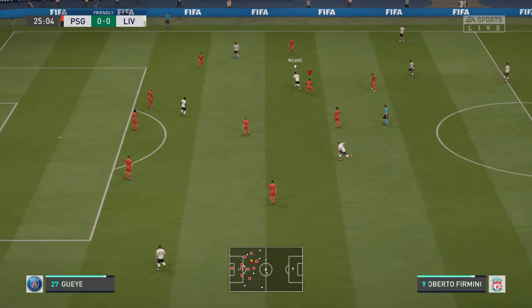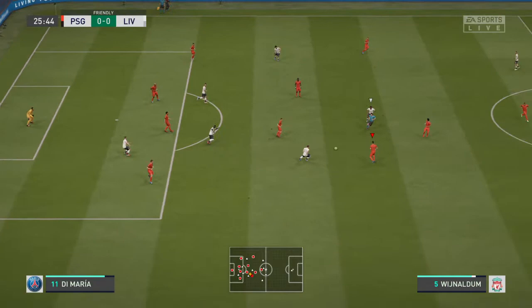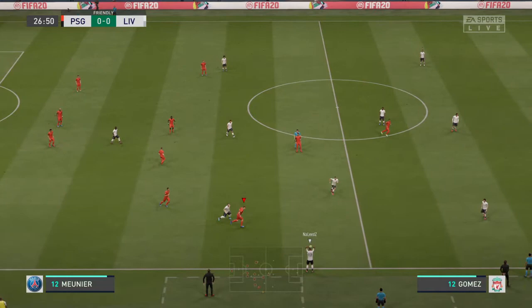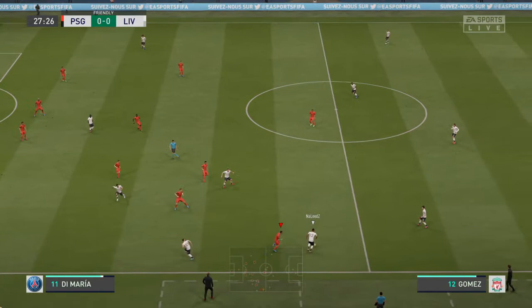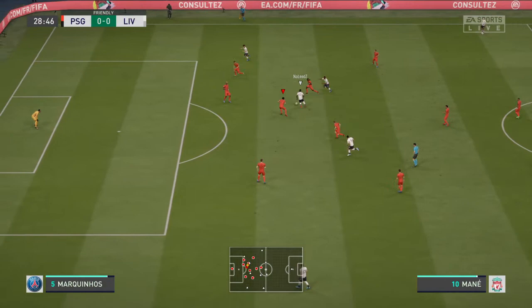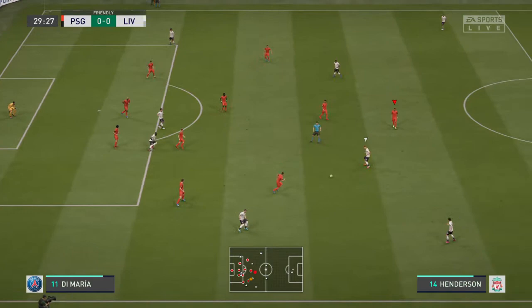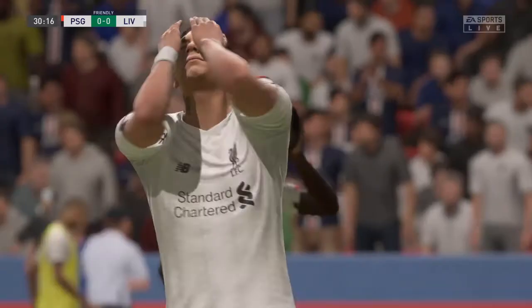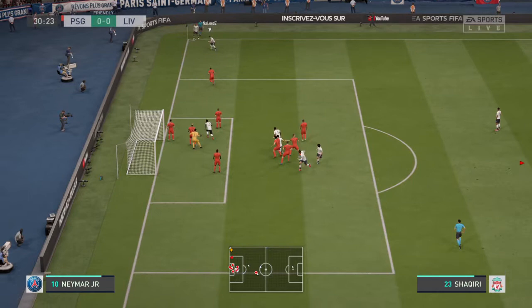Roberto Firmino, Sadio Mane — well defended, not just getting across, he thought quickly as well, got the ball and they're going at the opposition with speed. The counter-attack stopped in its tracks. Really trying to use the full width of the pitch here to make some progress. Henderson, Gomez, Wijnaldum — it's good play this, the opposition can't get at them when they're keeping the ball. Chance for the cross, Roberto Firmino — no way through, shot blocked, and Liverpool have been awarded the corner.